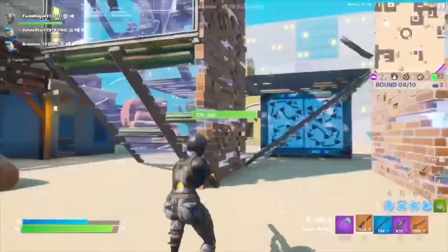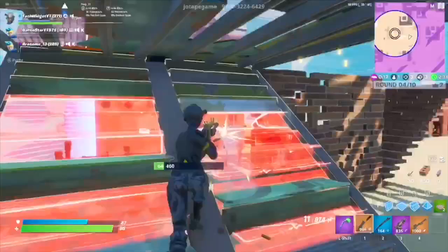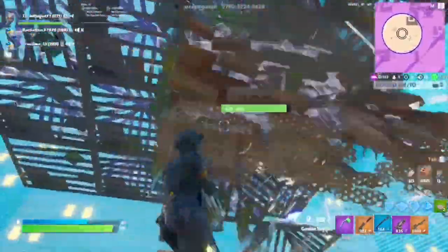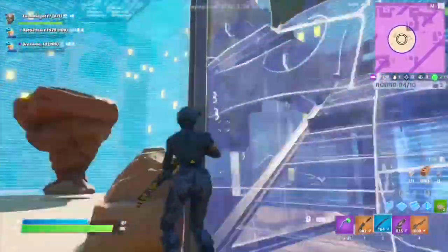Reddit user puppy_scrubber17 posted a clip — I'll put it on screen — showing that if you place the launch pad over an object, not only will it not destroy the obstruction anymore, but it won't propel you into the air. By the time you realize your escape route wasn't going to work, you've already been beamed by another player and eliminated from the game.